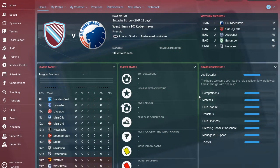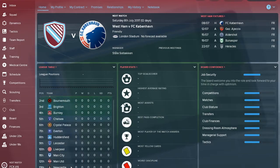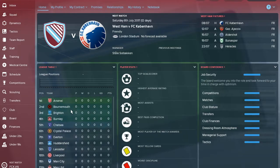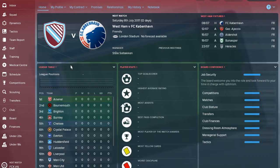Hi guys and welcome back to ParsiMove. For today's episode — the last episode of the Premier League series — we've got West Ham, the 20th team alphabetically. We've covered every single Premier League team here in terms of tactics and team guides. West Ham are a very interesting team to take over. We'll be setting you up with the best tactics, best formation, best instructions, and how to get the best out of your squad overall.